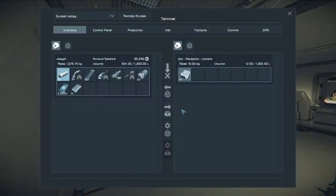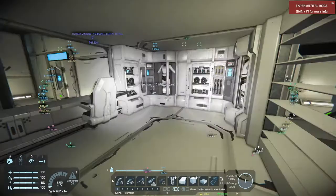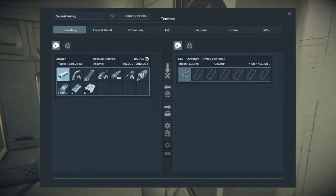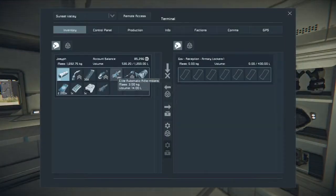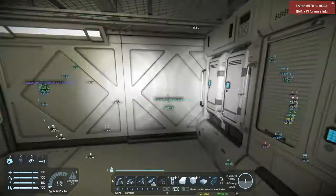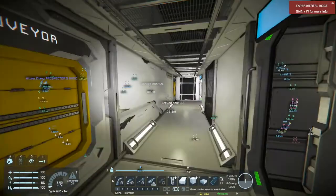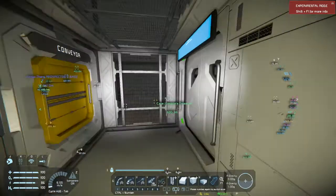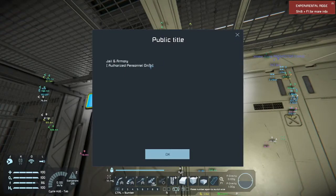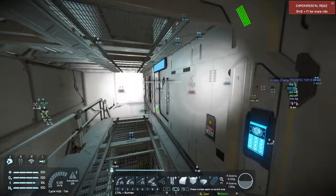We've got a locker, medical supplies, some closet space, a basic gun. Here's the jail and armory. So there was reception, and now we're in the jail and armory section.